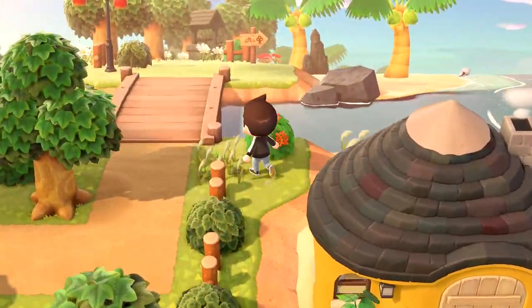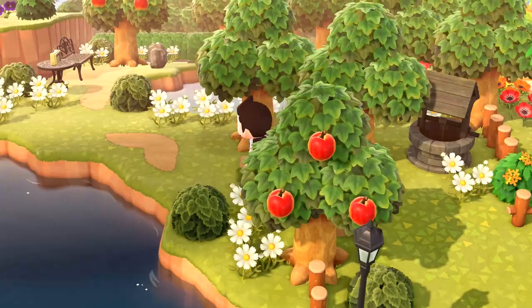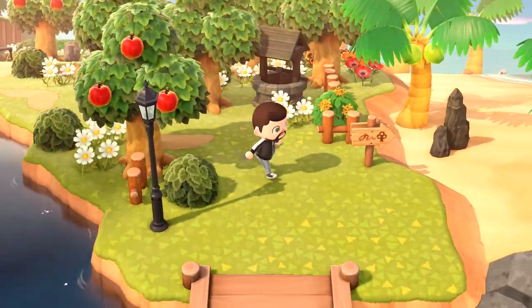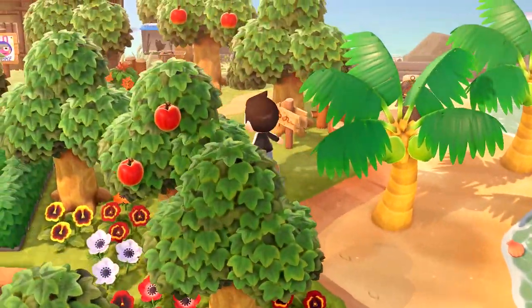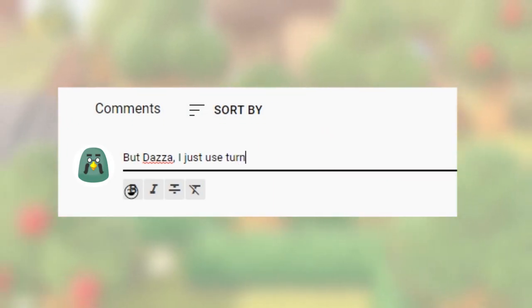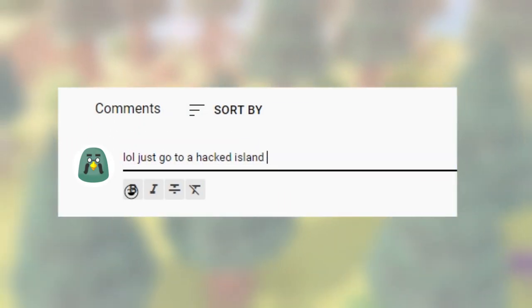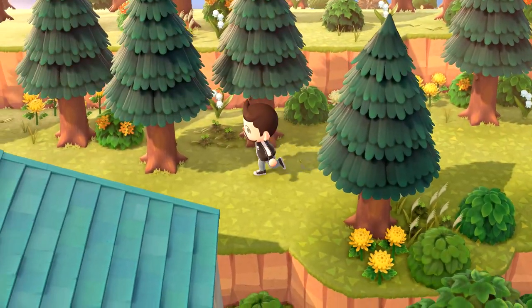I'm going to give you guys a fantastic tip for growing bells on your island to help afford all of these new features and how it compares to the more obvious ones. This is more geared towards solo players who maybe don't have online, so I don't want to hear 'But Dazza, I just use Turnip Exchange' or 'just go to a hacked island and get it for free' — some players aren't able to, okay?